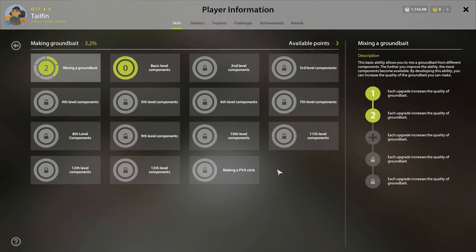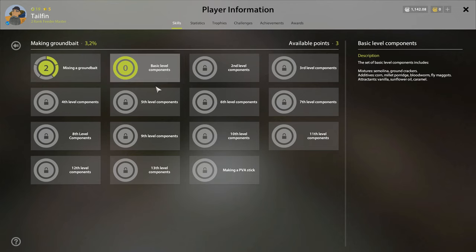Look at making ground bait and find where your skill level is. My skill level is at 3.2% and I've unlocked basic level components. We have unlocked semolina, ground crackers, all these additives, and the attractants: vanilla, sunflower oil, and caramel. What you want to do is take the components from the latest level you've unlocked — this one has pearl barley feed, milk, and cream. If this was my latest one I would be using these.